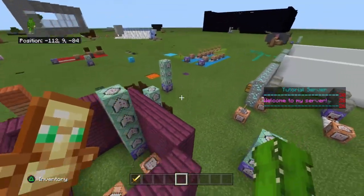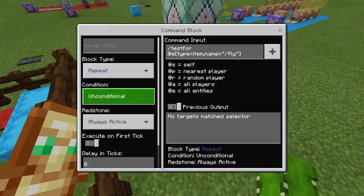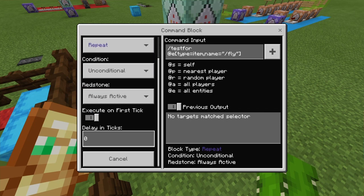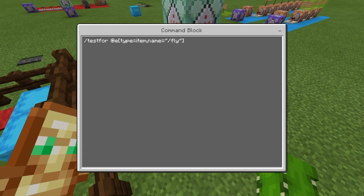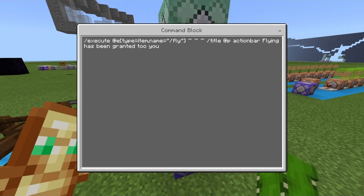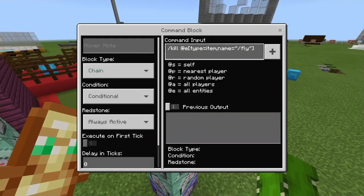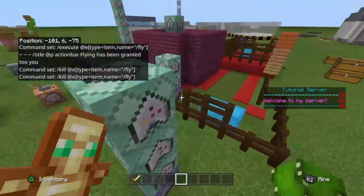Let's get into the commands. The first one is the slash fly — it's actually the easiest one. You have these four command blocks. The first one is always active, unconditional, and non-repeating. Execute on first tick, delaying ticks zero. You type: testfor, add entity, type equals item, name equals fly. You can change that name to whatever you want. The second one is the same but instead of testfor it's execute — three tildes, slash ability at P, may fly, true. This makes whoever is closest to the item able to fly. The third one is three tildes, slash title at P, action bar, flying has been granted to you — you can change that text. The fourth one kills the item, because if you don't kill it, it will just stay there forever.